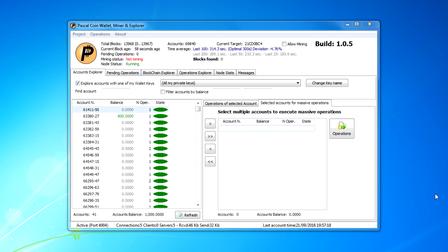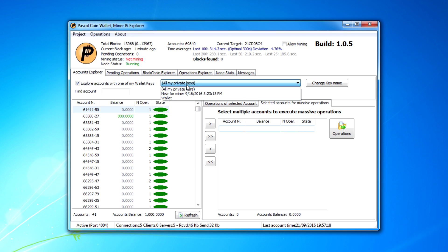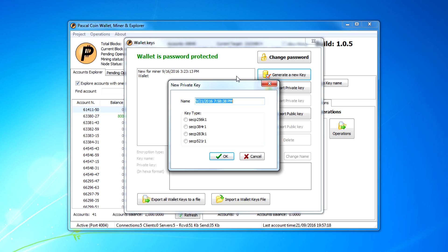Over here are your accounts — this is just the default view. If you set up multiple accounts you can look at them here. Go to Private Keys and you can set up new accounts. You can go to Generate a New Key. You don't get an account until you either find a block or someone sends you one. Each block you find generates five accounts, but if you have a friend with accounts they could send one to you.